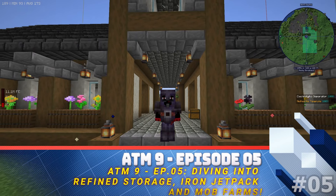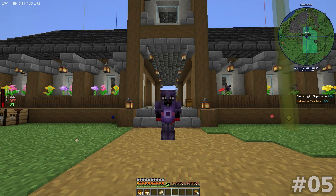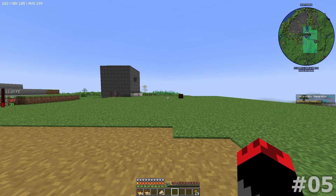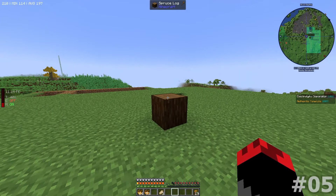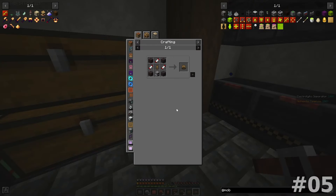Hey guys, Capital 101 here with an episode of All the Mods 9. Off camera, your captain has been busy — I did create another right gear, made a sword, a full armor set, and two pickaxes. I also recorded this episode already and made a big mistake of not having my audio go to the right track. So let's go to past-captain — no game audio but voice — and check out me creating the jetpack.